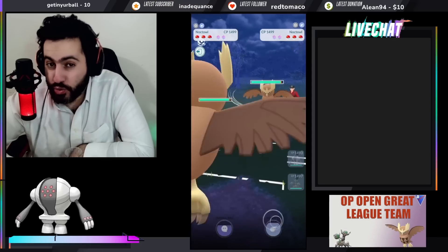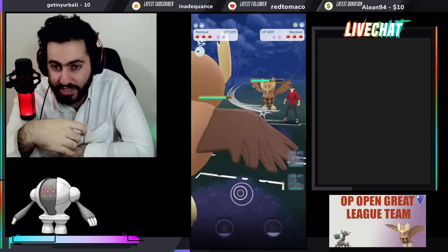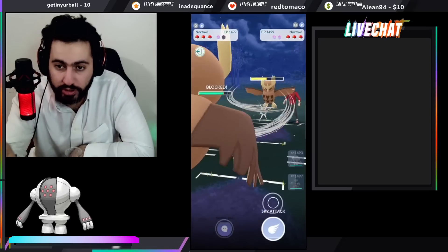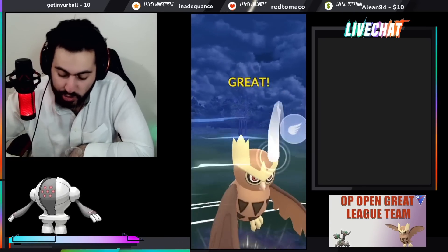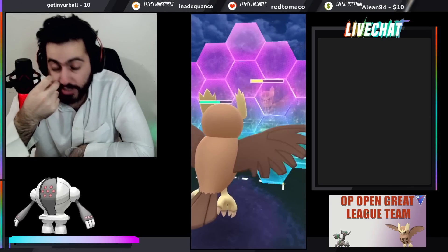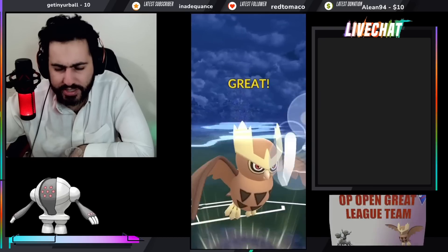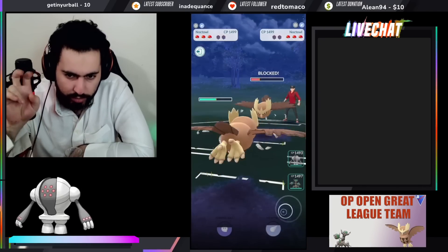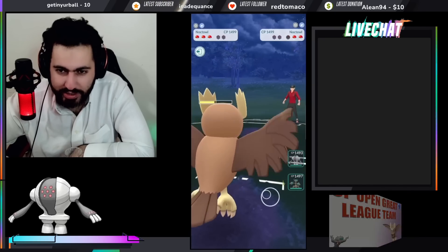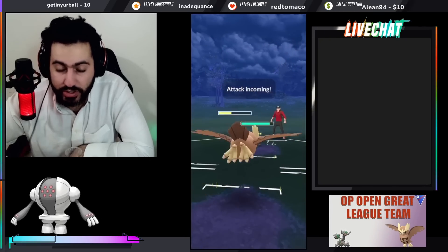Swampert lead is a horrible lead, but most Swampert teams are weak to Noctowl because they need their own Noctowl as the answer. If I swap first, I get to my move before them, so I can flip-swap and have Trevenant against Swampert. Registeel should be fine against whatever's in the back. There are two versions of this team — one with Garchomp Fisker, one with a flyer — the top-performing team according to sims. It's kind of RPS but this meta is RPS, so it's not bad. They have Umbreon, so flipping the swap was good.